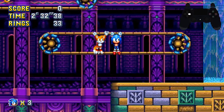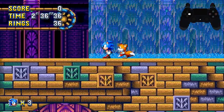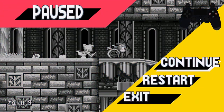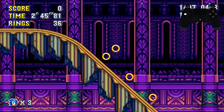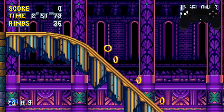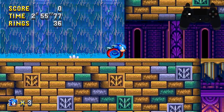Once you get to this section you want to kill the enemy as he may hit you. Then get caught by the hand — you'll see these rings here. You want to jump just in between these two rings. You can jump right as you collect the first ring or the second ring, but make sure you jump while holding right.